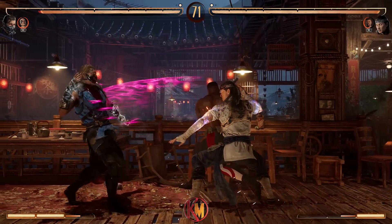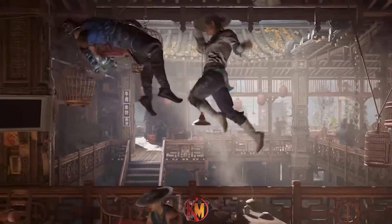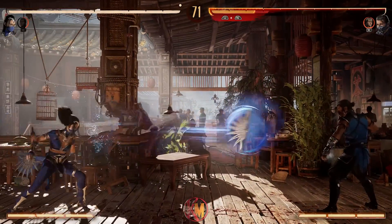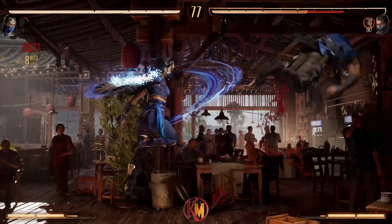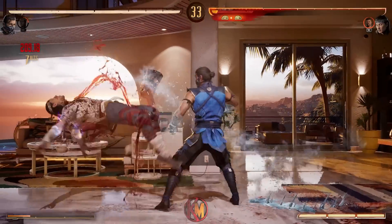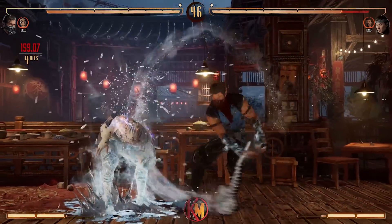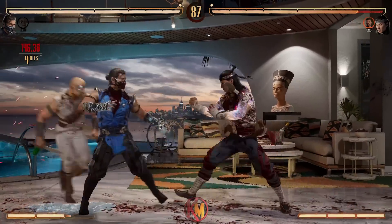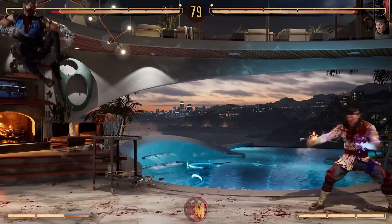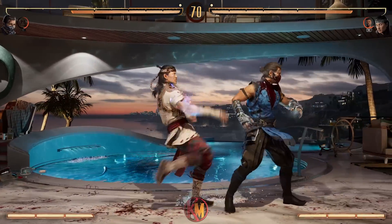A Summon Cameo, however, is mechanically quite different. A Summon Cameo sees the fighter appear and perform their special, but your base character will be stuck in place for a short time while the special is being performed. Examples include Jax's Energy Wave, Kano Eye Laser, and Sonya's Energy Ring or Leg Grab. Summon Cameos have a more set purpose, as you have to dedicate to them more than an ambush attack. Sonya's Leg Grab launches the opponent for a combo follow-up; Kano's Eye Laser covers large range and keeps the opponent standing; and Jax's Energy Wave will knock down and send back to mid-screen.